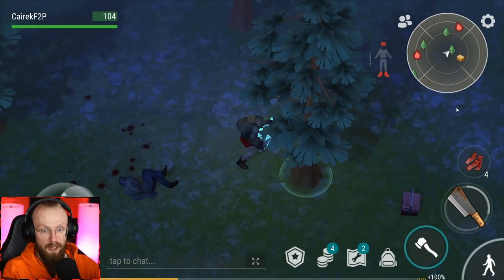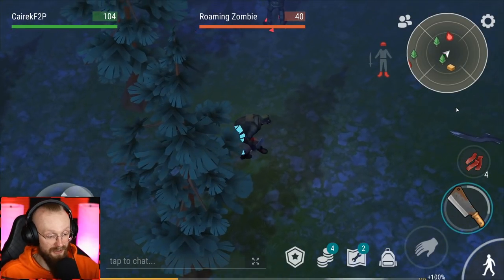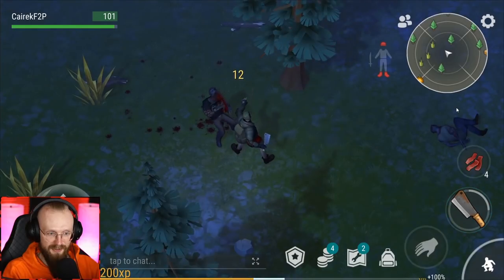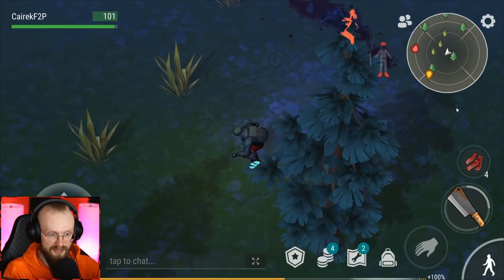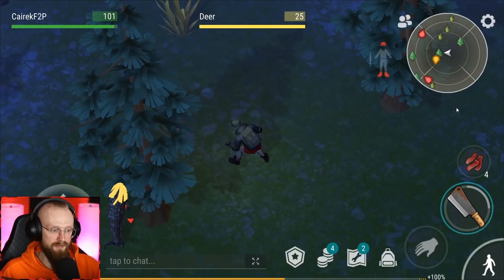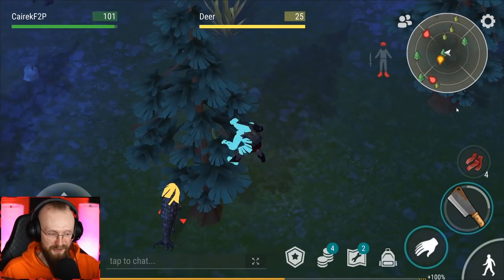We killed one zombie and got 100 experience. As I said, it's really easy to level up — the first 10 to 15 levels are super easy. Let's deal with the fast biter — fast biters give 200 experience. Obviously the fastest way to level up is to clear Bunker Alpha because there are lots of zombies so you get lots of experience.